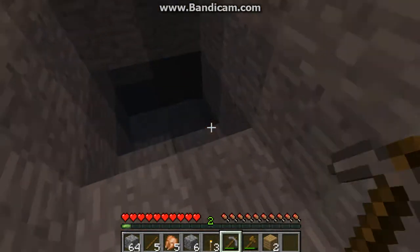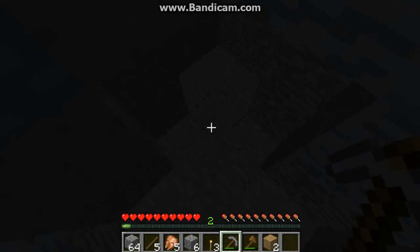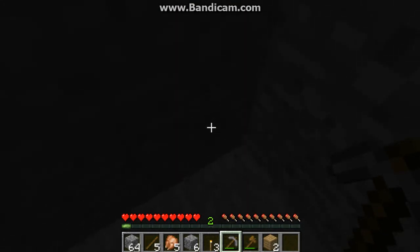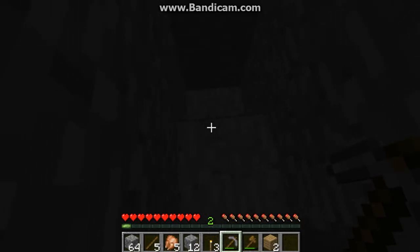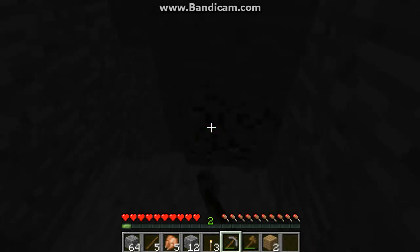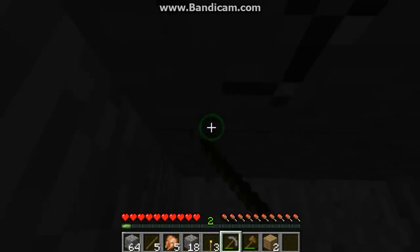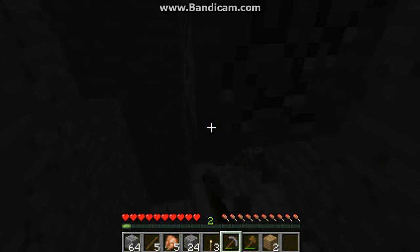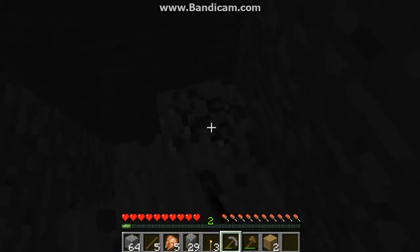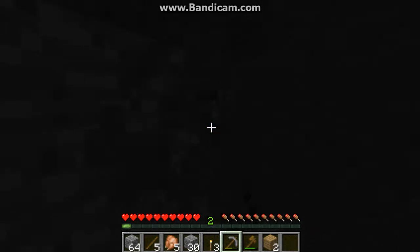It's not daylight yet but I've been mining a bit. There's a strategy most people use called strip mining — basically just make stairs going down. I'd recommend going two blocks wide because if you're just holding forward you might fall into lava. My favorite way is to go in threes, like this.